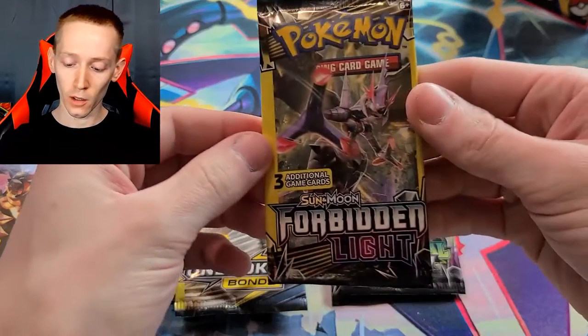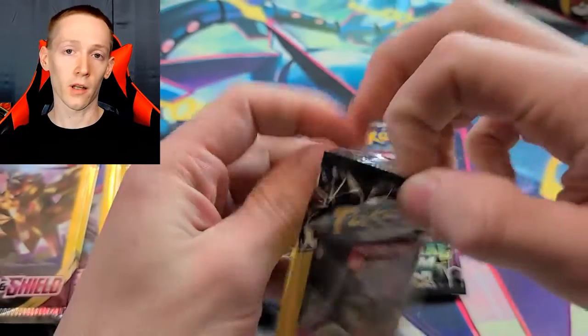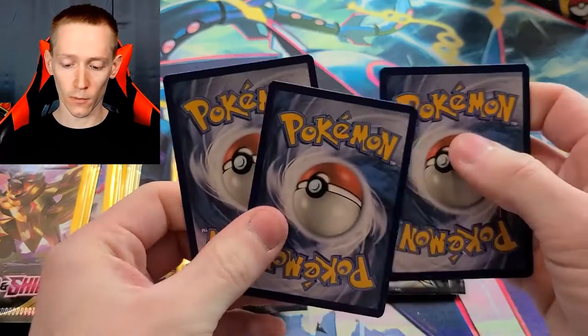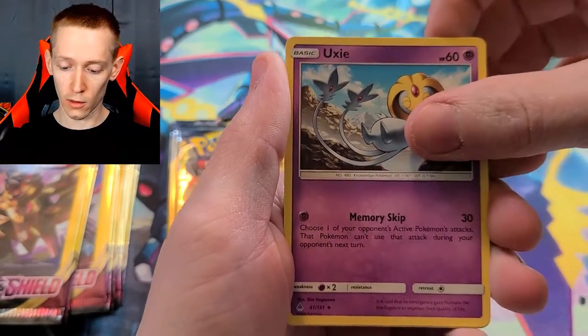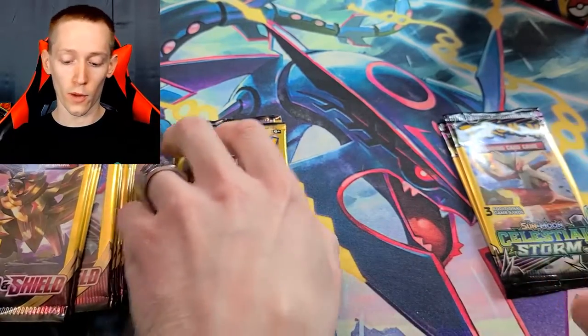Let's do this — the only Forbidden Light pack I have here. Don't expect anything fantastic with only one pack. There's that little card I was saying that should have been in that other set, but maybe they don't put them in the Sword and Shields. Uxie — if I'm saying that right — and Exeggcute. All right, so there goes the one pack of those.